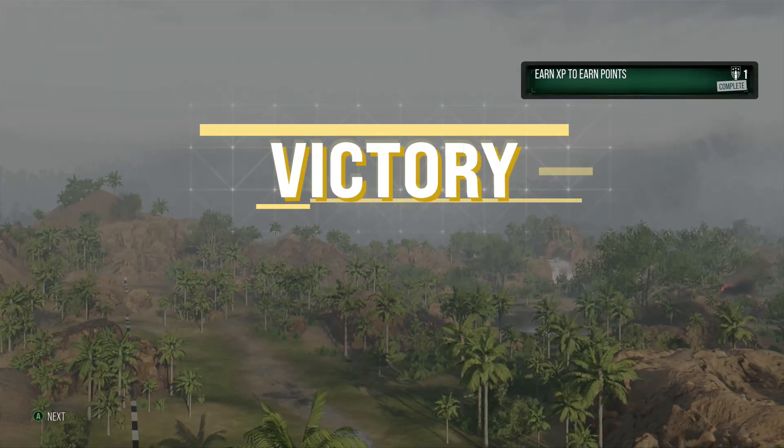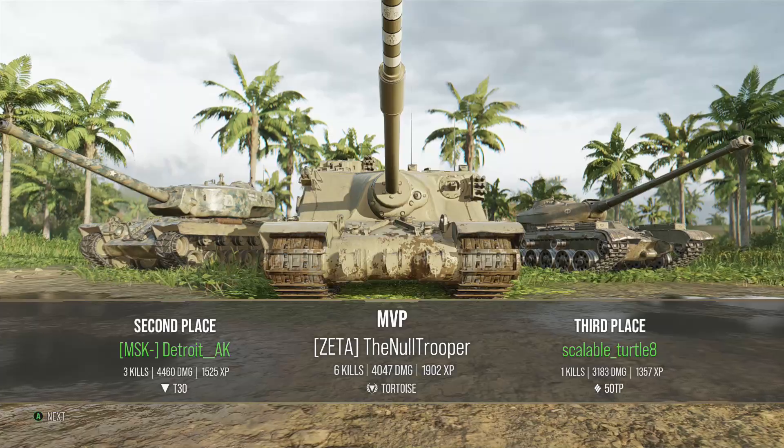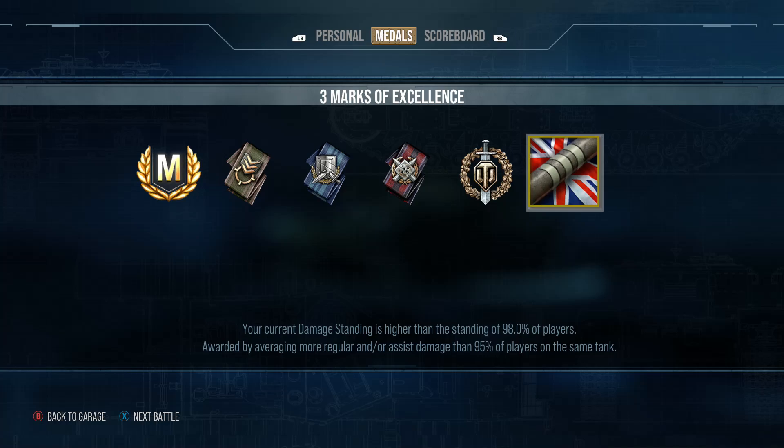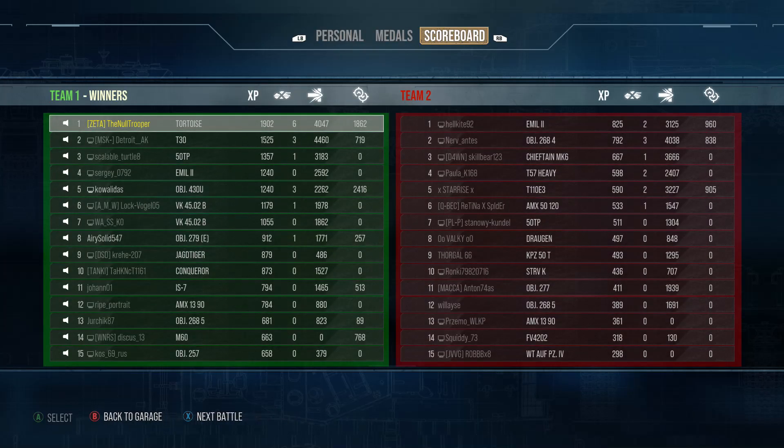The Emil died earlier — anticlimactic, but you got to see the Tortoise's armor actually work: almost 4000 damage blocked. 4000 damage done, top gun, six kills, 1900 base XP — that's going to be an ace tanker. No Steel Wall since we didn't get hit enough, but we blocked enough damage. There you go — the Tortoise and the FV4005 buffs, fantastic. Thanks for tuning in; if you enjoyed, slap that like button, comment, subscribe, check out the links in the description below.